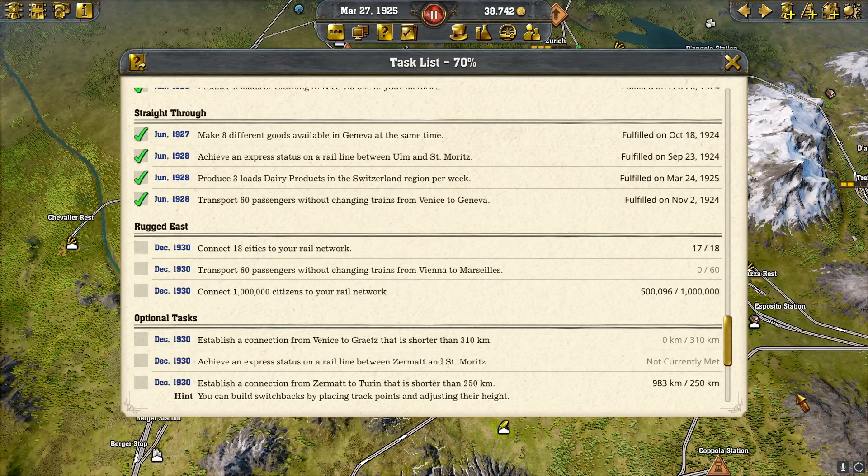Hello everybody, welcome back to another video of I Can Meet Gaming. We are doing Across the Alps, part number three, scenario number 11 of Railway Empire 2. What we need to do this time is connect 18 cities to a rail network — we have 17, so we're close. We also need to have 60 passengers without trains from Vienna to Marseille.